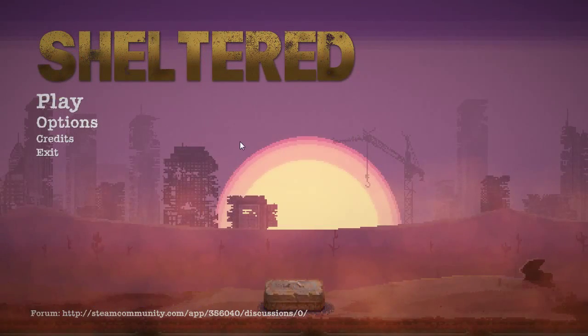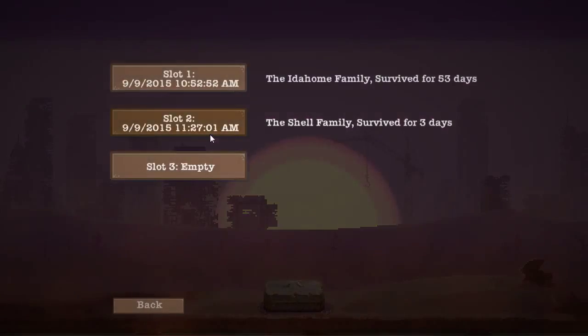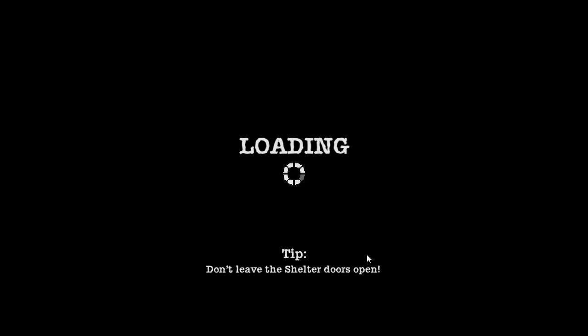Hey everybody, welcome back to Sheltered episode number two. As we left last time, we had mom out on an expedition and the girls and dad were back doing some upgrades to the shelter and catching some z's, grabbing some food and whatnot. Let's get back to it — we do have some things we want to take care of right away.